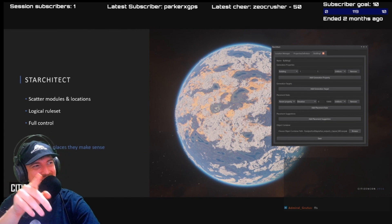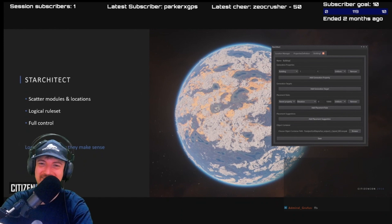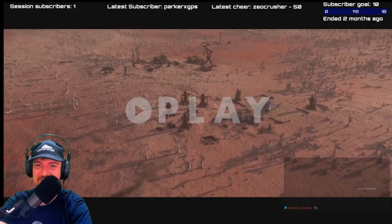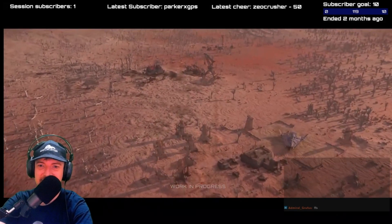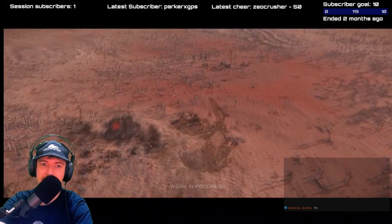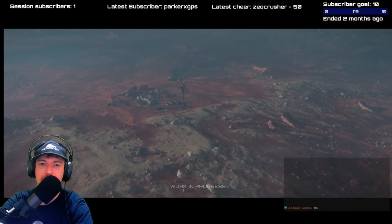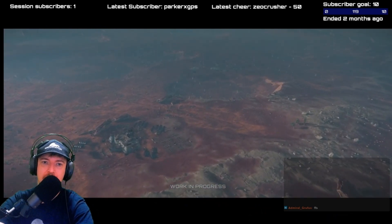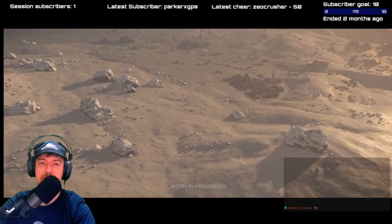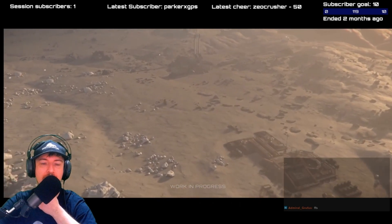Expect locations and places where they make sense. Here's Bonox here. As you can see, we're now able to make full-size locations and they will look completely different based on where you find them. The layouts are controlled by the rules and will reflect the location's place in the verse. We've got farms, mining outposts, and bunkers like what you find on Stanton.